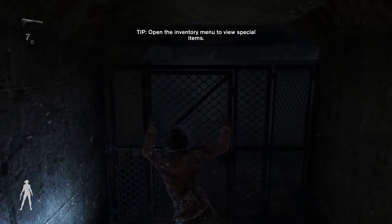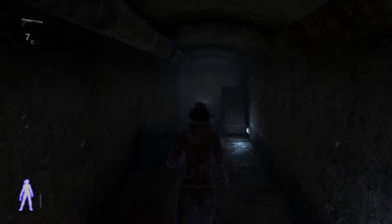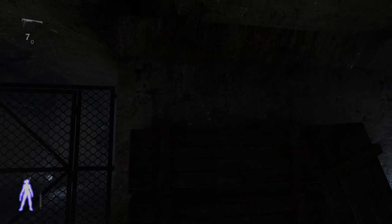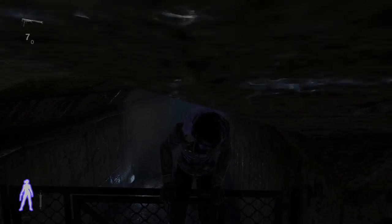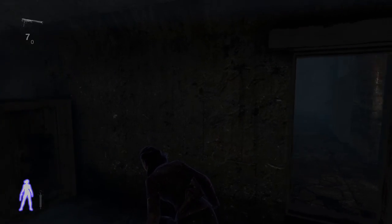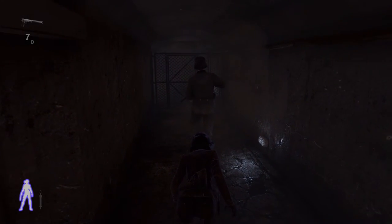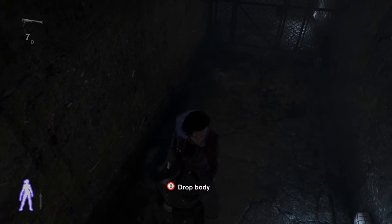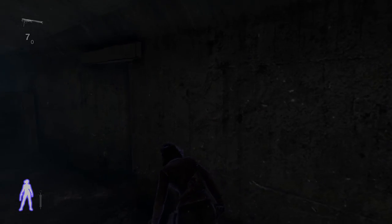Now we are going to go back. Remember the guards that had the conversation when we sneaked past them? This time we will take them out because the wine bottle is hidden in that room. Sneak here and don't go into the light because the guard is over there. We will wait until he turns his back to us, sneak over here, and he will come back — so we will wait for him and take him out. I would recommend dragging his body inside here; I've been in a situation where the other guard spotted him.